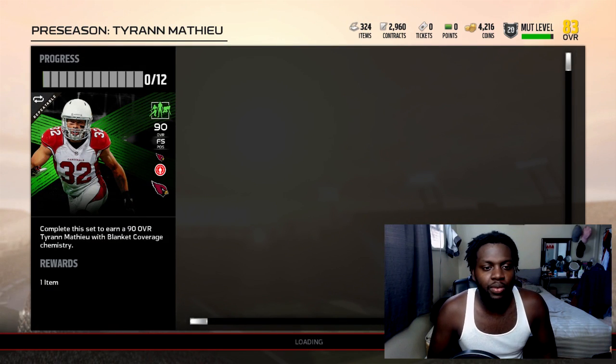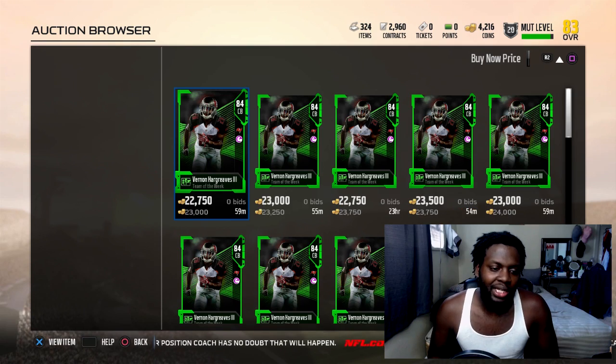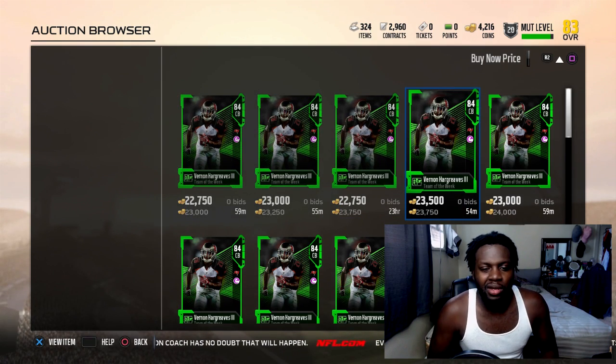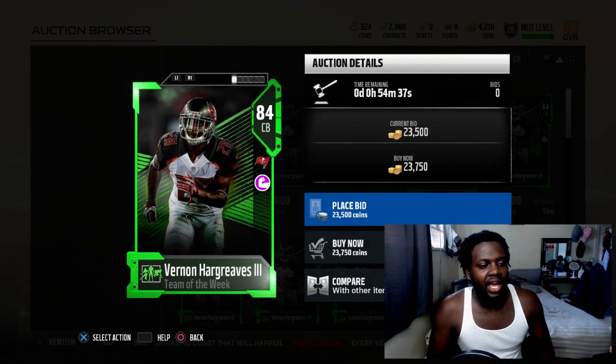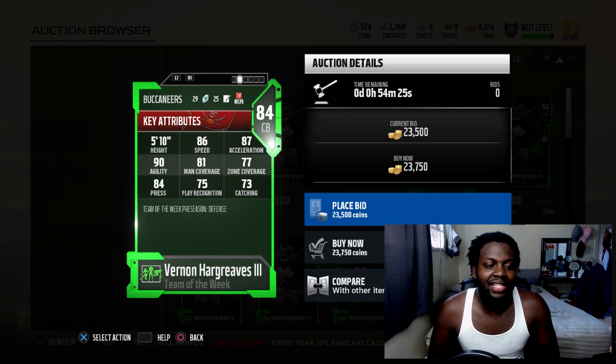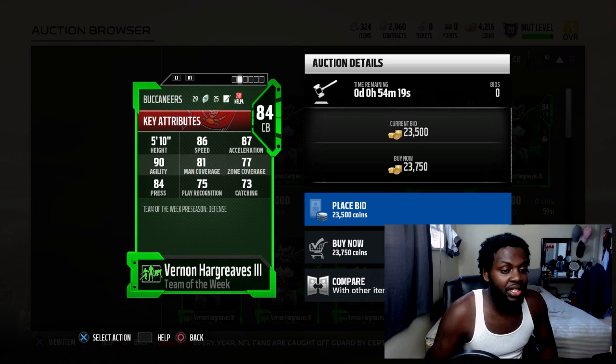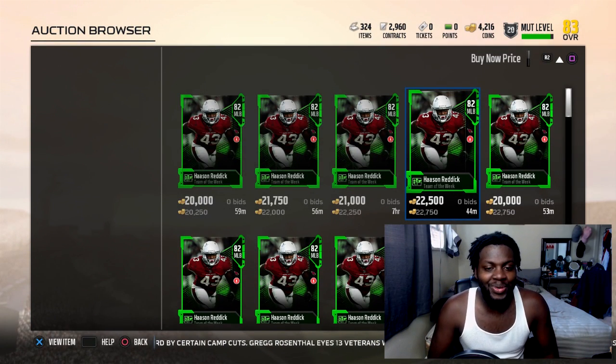Next up is my dude VH3 - he's going for about 24k or whatever, 84 overall. He has 86 speed, 87 acceleration, 90 agility, 81 man, 77 zone. I think it should be higher - 84 press, 75 play recognition with 73 catching.